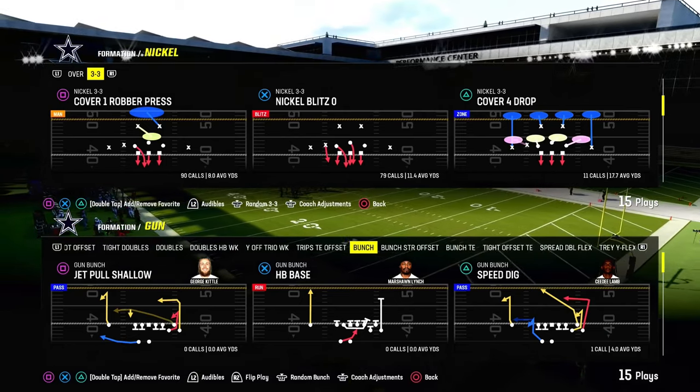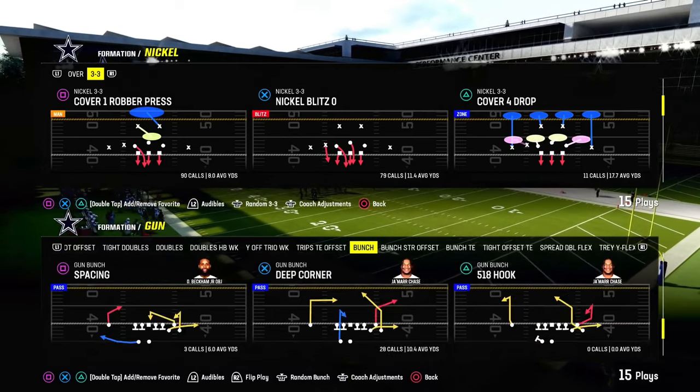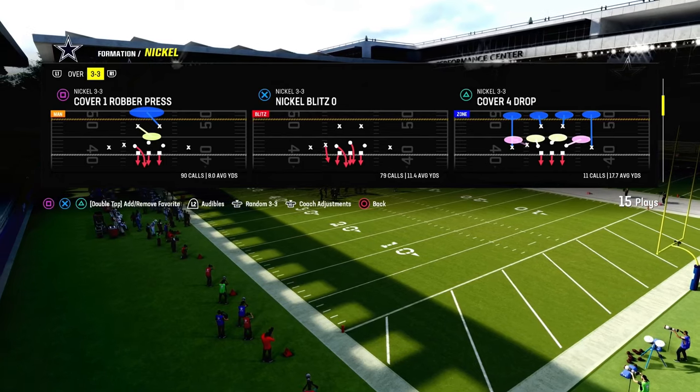Today's video, we're going to show you one of the best blitzes in Madden 24 right now. It's going to come to us out of the Nickel 3-3 formation.